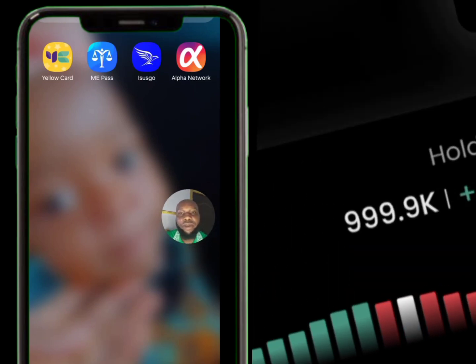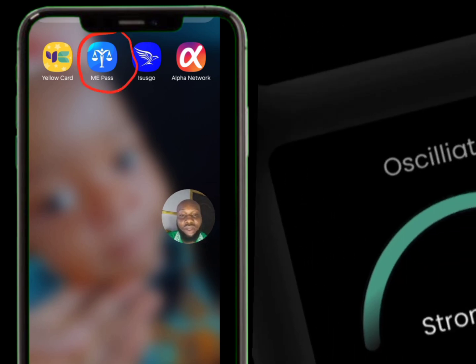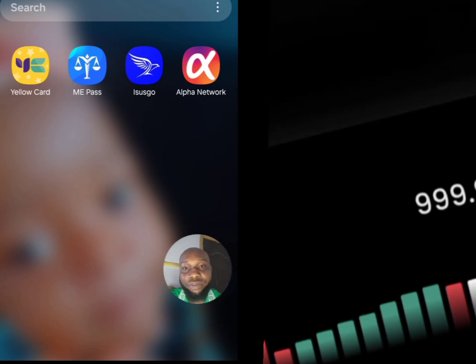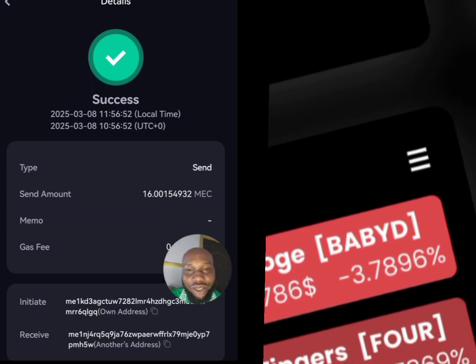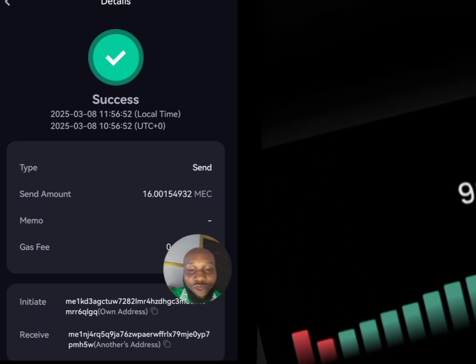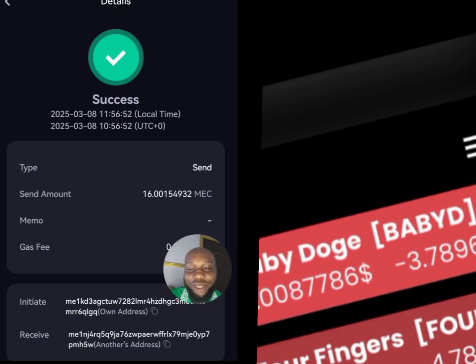I've already downloaded the Me Pass app, created an account, and done my daily check-in — that is how you accumulate it. What you're seeing on screen is the 16 tokens I sent out to convert to USDT. One of these tokens is four dollars. I didn't close the app, so this is the last transaction I did — converting to USDT.